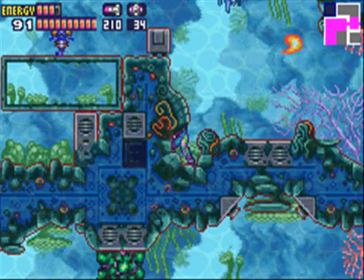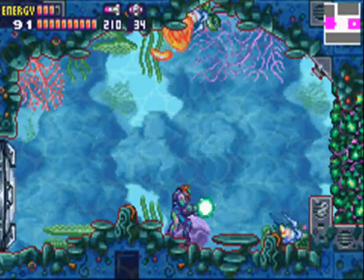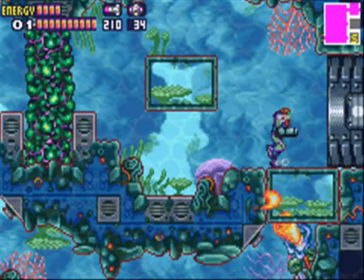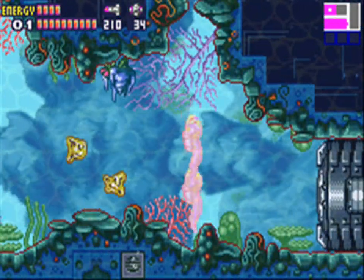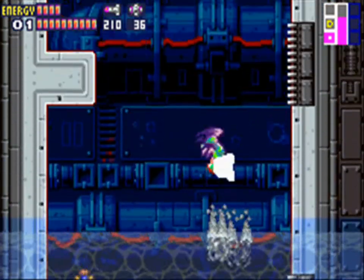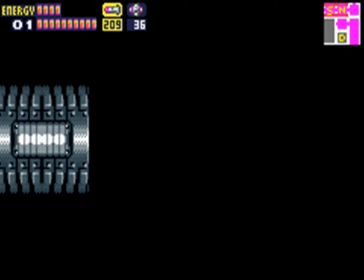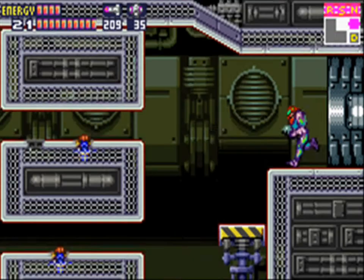Then we need to speed boost back — ah, I missed it. Got it this time. Then we want to speed boost again, and there's a hole in the ceiling right here that we want to shine spark through, so we can get another powerbomb tank. Now we just head up here, lift the block, crawl through, lay a powerbomb, and there's a data room below us. Let's go in.